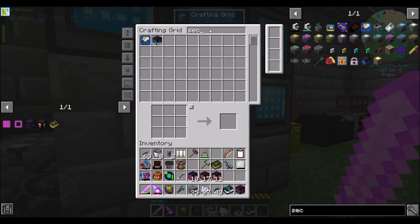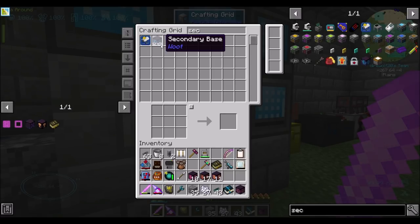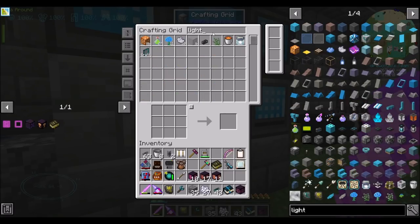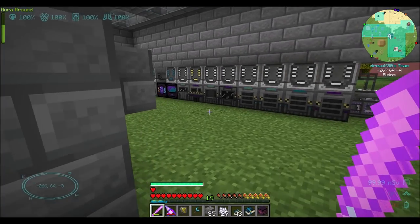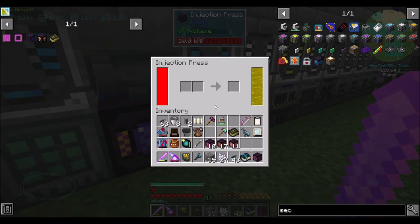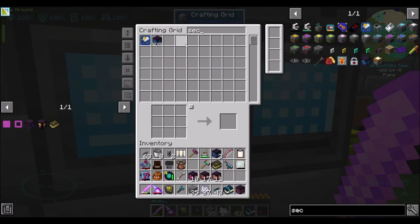Secondary base — we need three of those, which needs blue and light blue as a matter of fact. So I'm going to do these two off-camera because I think you've got it now — you get the gist of how this works. I'm going to go teach the Refined Storage system blue and light blue and we'll be right back. All right, we're ready to go, boom and boom. So these guys should have both been made by now, and they were. That'll get us our three secondary bases.